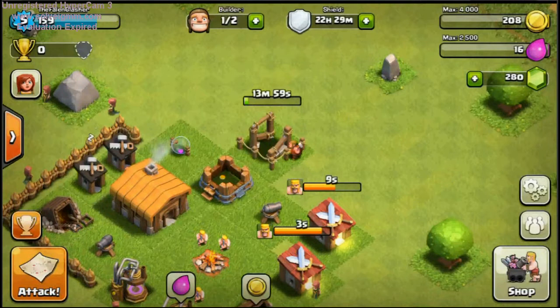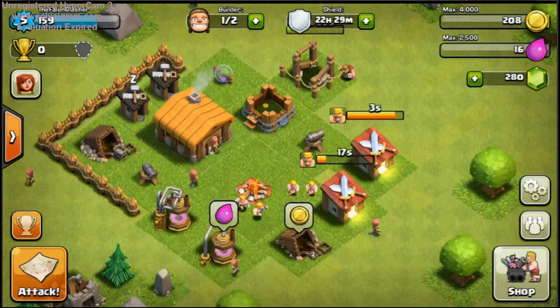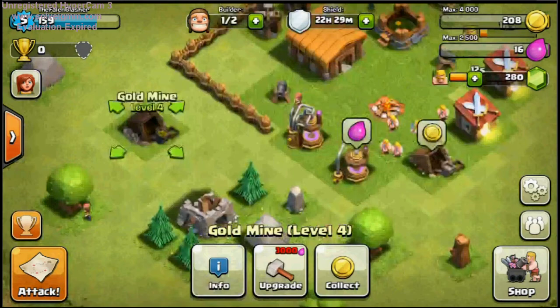I guess since we're waiting for the troops to finish, we could rearrange a bit. So we're going to move the buildings out. It's kind of funny seeing me move out like six buildings. We kind of froze a bit. Basically, it doesn't matter if we farm or not, because no one's going to attack with zero trophies.